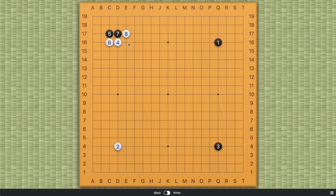Why is that? This whole series on the direct 3-3 invasion is trying to answer these questions, and we'll get to part of the answer today. So this hane, of course, has its advantages because it puts a lot of pressure on these two stones by occupying one of its liberties. However, it has a lot of downsides, and our understanding of this move has changed.